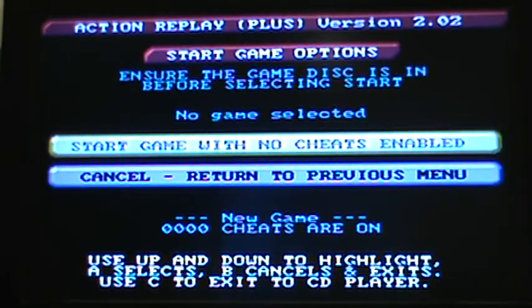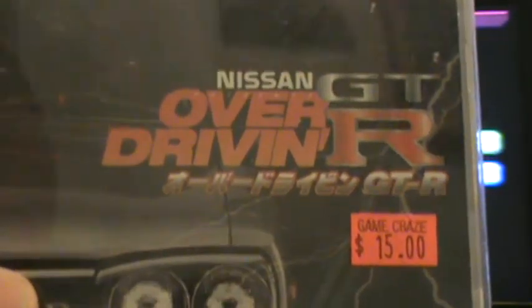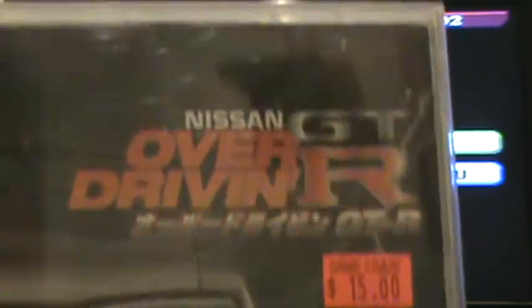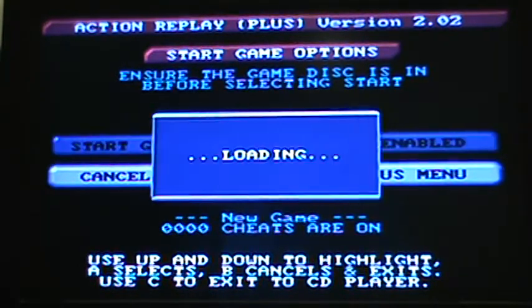Hi, this is Dave of Brutally Honest Gamer, and coming off the heels of my review of Drift King 97, we got Nissan GT Overdrive in R, which is the Japanese version of the Need for Speed with all Nissan cars. In order to play import games, you will need an action replay, something similar, or just a Japanese Saturn. Let's start this up.